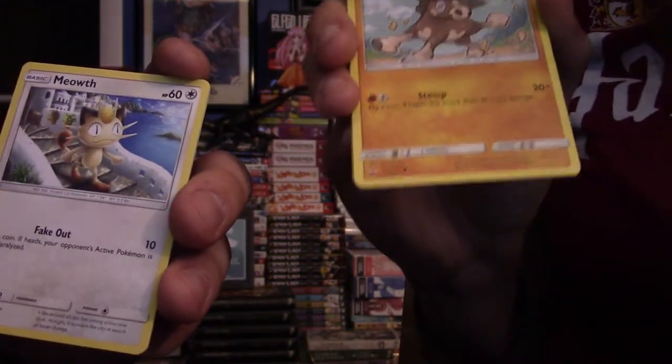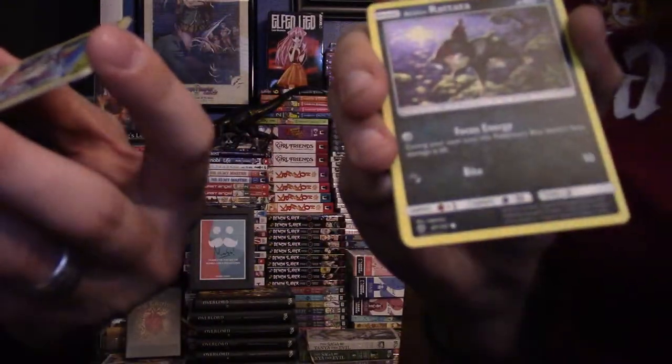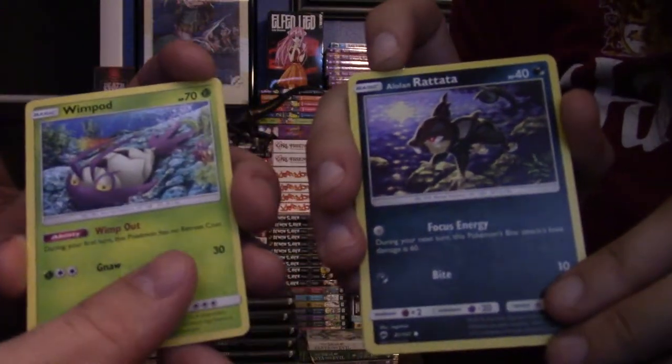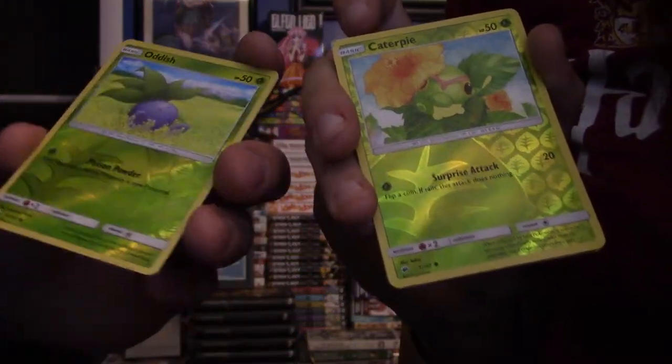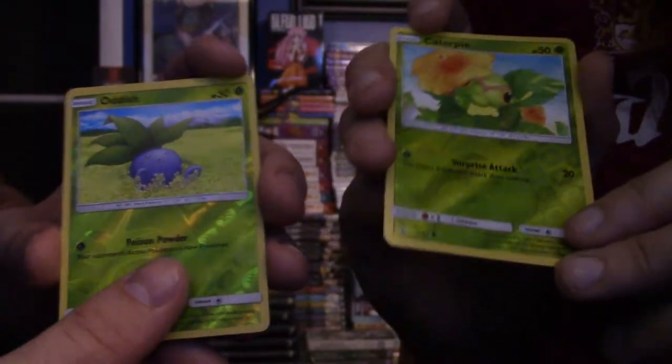It is the same pack. Meowth. Mudbray. Alolan Rattata — it looks like one of those trilobites. They both have the same artwork, except mine is Oddish. Ready for the rare? Did we actually get the same thing? I'm feeling legitimately gypped right now. Yeah, we did — there's some fuckery here. It seemed like in the last card opening each pack was following a theme, but now it seems like we're getting the same random nonsense.